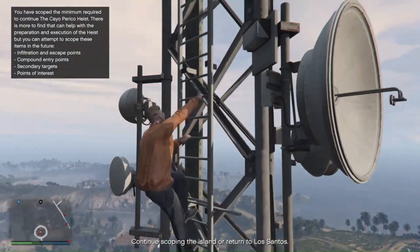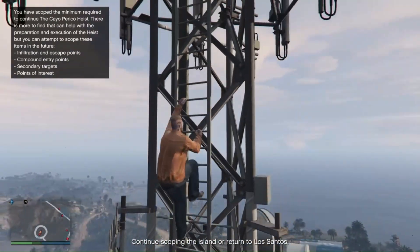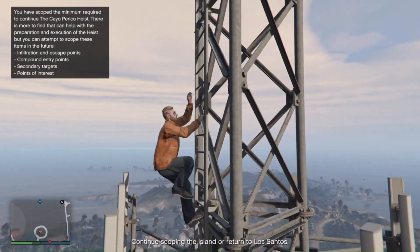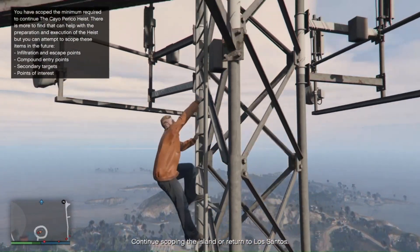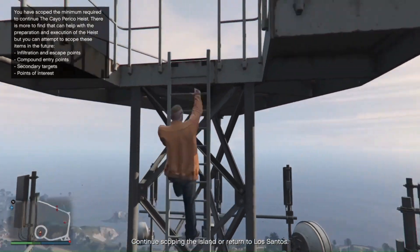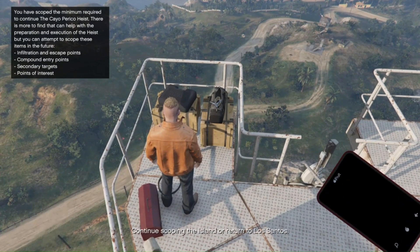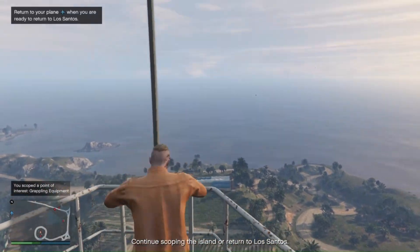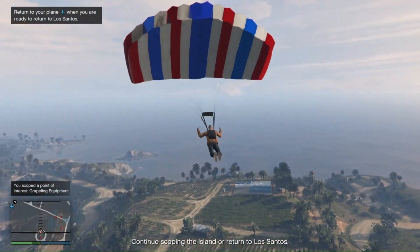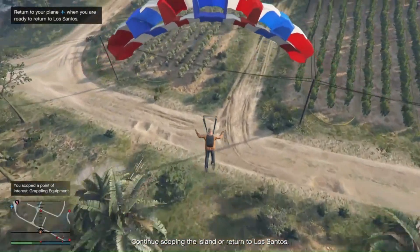Going up top to check if there's a grappling hook — sometimes there is. There are many grappling hooks around the map and they're spread across the map randomly. Here is a grappling hook — just for reference, this is what it looks like: it's in a black duffel bag with a grappling hook sticking out. I'm going to parachute down to the last secondary target location.